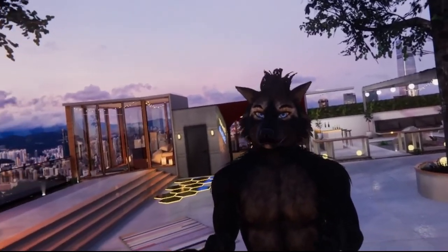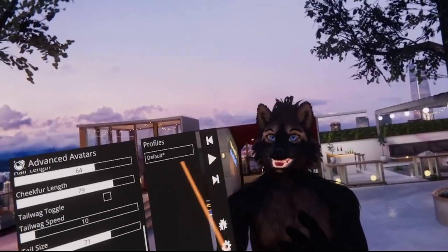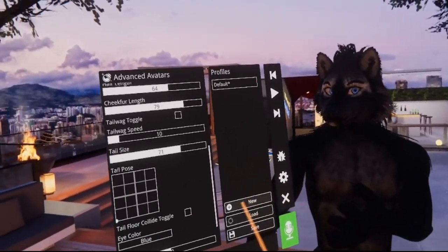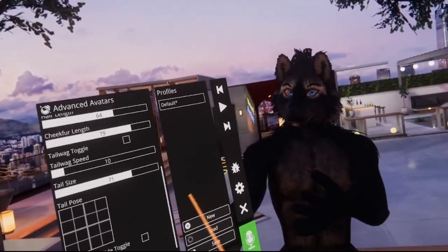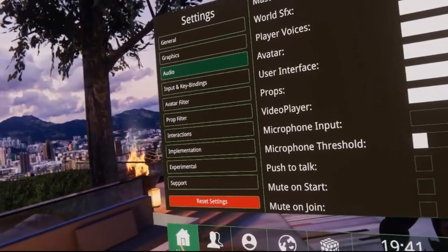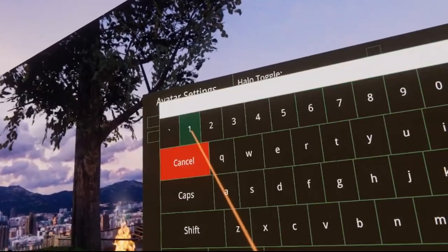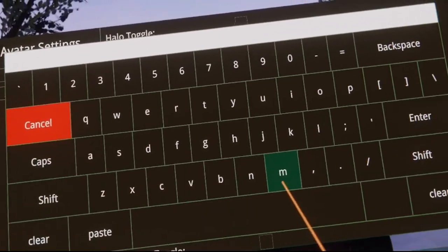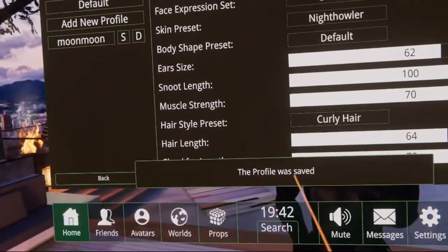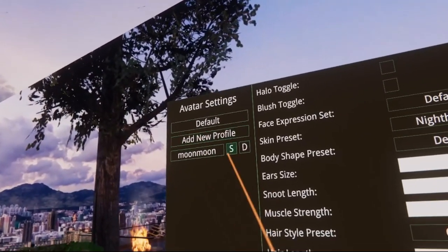Now this is another nice feature in ChilloutVR — it allows you to create profiles for those custom parameters. However, there's another bug: you cannot do this in the quick menu. Instead, click the gear icon to open the main menu, then go to Home, Advanced Avatar, and click Add New Profile. Give a name to that new profile and hit Enter. Then close the menu — the new profile was created.